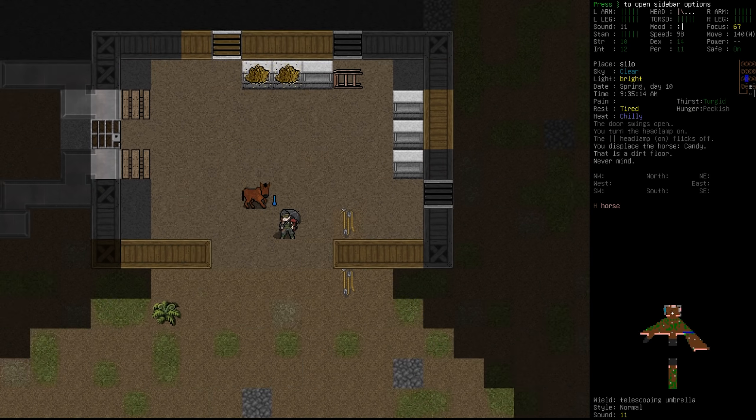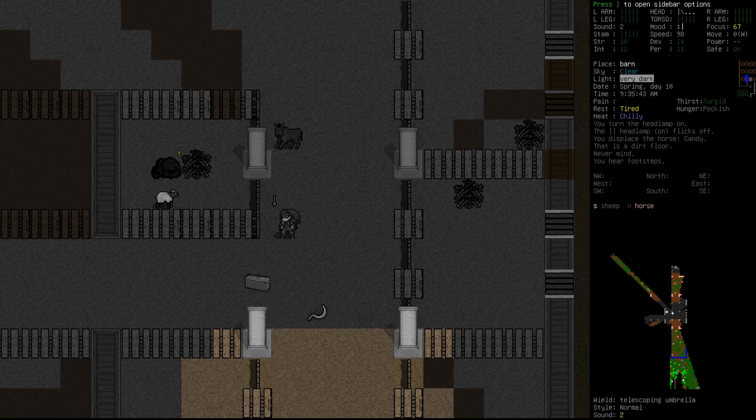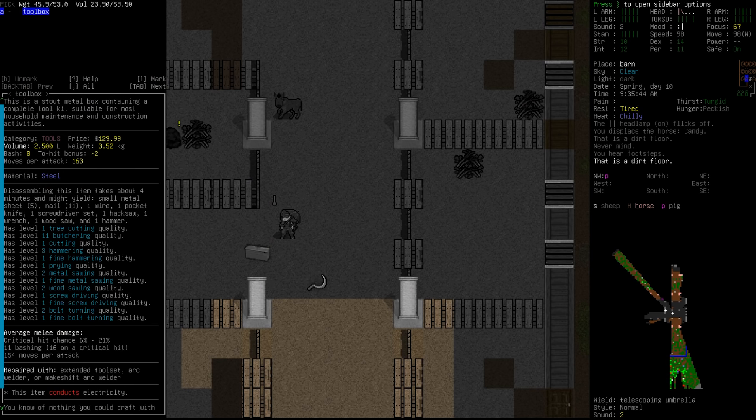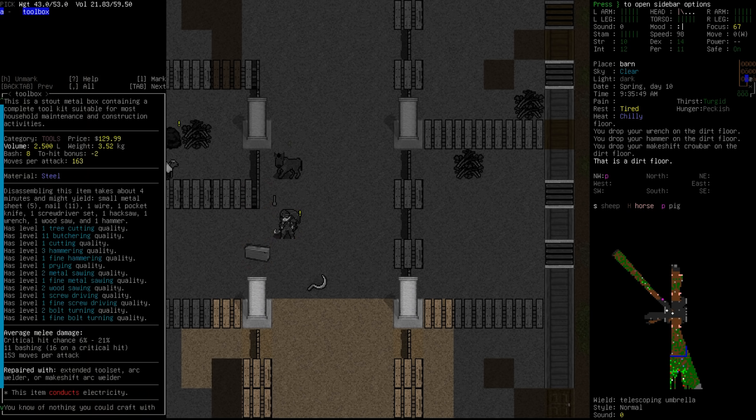Let's see if there isn't anything else here. A stepladder — there might be some other things that could help us with riding, or if there was something for a horse to hold on to. Is that a toolbox? It is — it's a goddamn toolbox! Holy shit, look at this thing. Look how much it weighs, look at the volume, but look at all the things it does — it does everything. Tree cutting, butchering, cutting, hammering, prying, and bolt turning. So what we can do now is go: wrench — don't need ya. Scalpel — that's fine cutting, so we might still need ya. Multi-tool — still pretty good, but the toolbox is going to do everything they can do. Crowbar — you can go. Hammer — you can go. So that's going to free up some weight, which is nice. And then we can grab this toolbox.